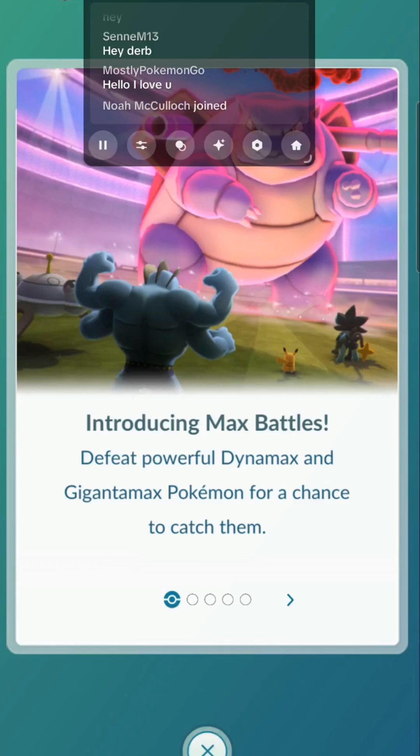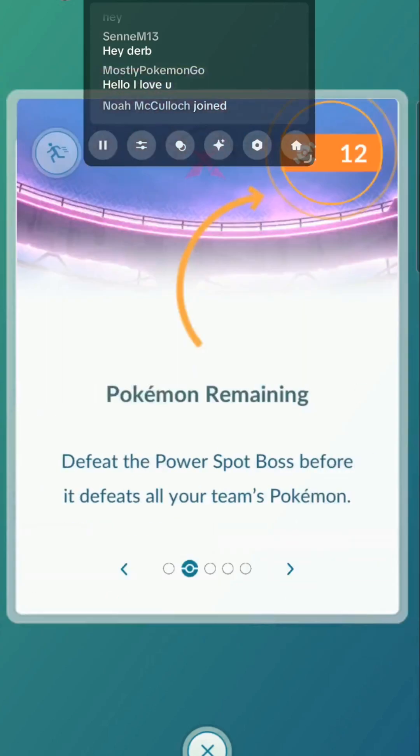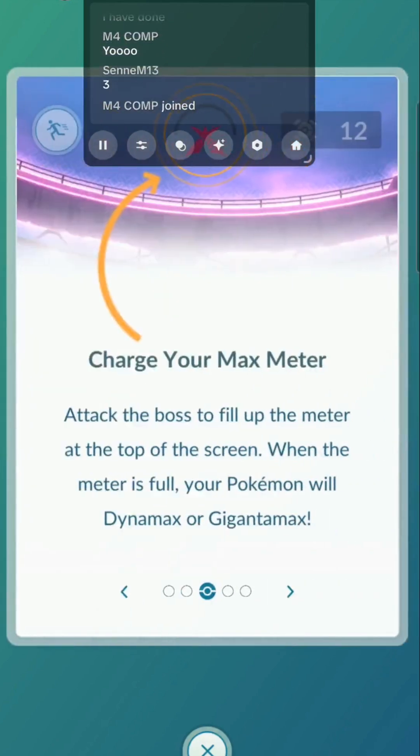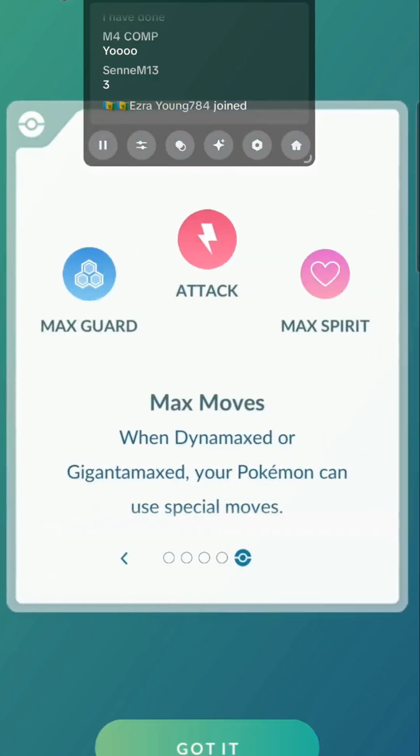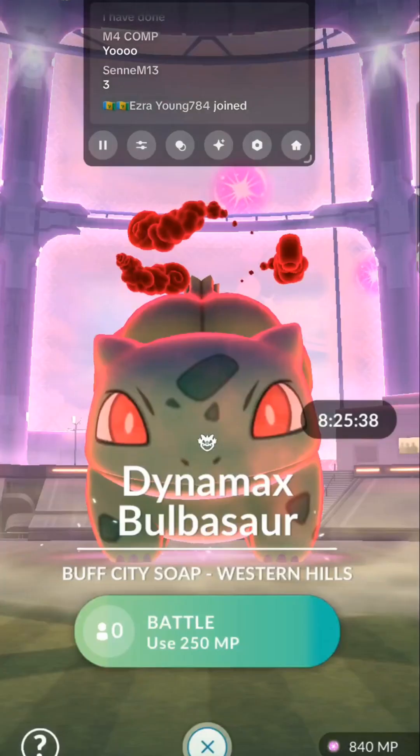Introducing Max Battles. Defeat powerful Dynamax and Gigantamax Pokemon for a chance to catch them. Defeat the Power Spot boss before it defeats all your team's Pokemon. Charge your Max Meter by attacking the boss to fill up the meter at the top of the screen. When the meter is full, your Pokemon will Dynamax or Gigantamax. Swipe to collect energy to fill the meter faster. When Dynamaxed or Gigantamaxed, your Pokemon can use special moves. Got it.